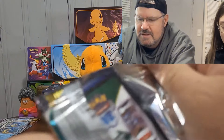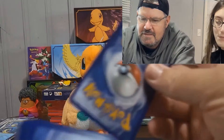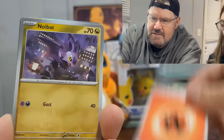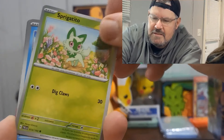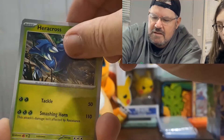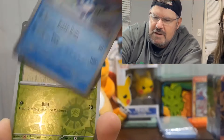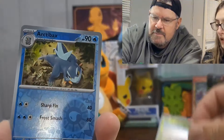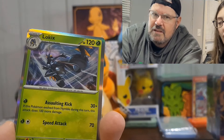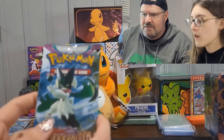That was easy to open! They're very easy to open today. We got some fire energy, Wattrel, Charcadet, Heracross, Kilowattrel, Esmeranda rambling reverse, and a Lokix holo. No first pack magic for either of us — yes, we're out of luck.